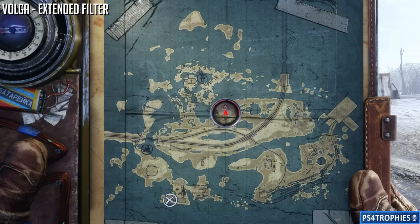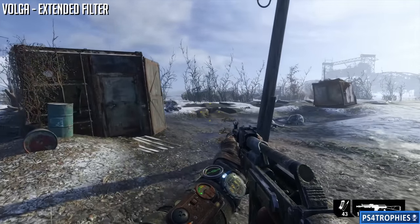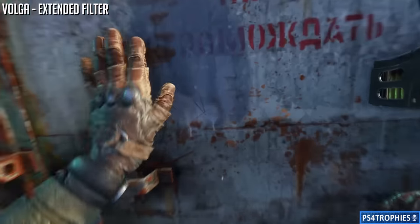Second, we've got the extended filter. This is going to be almost directly to the right of the previous one, in the center of the map. We're going to open up a container, put on our gas mask because it's hazardous in there, take out our lighter, clear the cobwebs and spiders, and then pick up the extended filter.